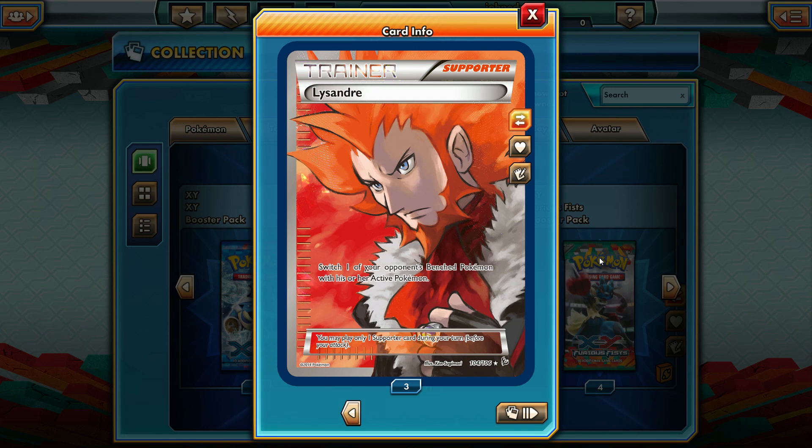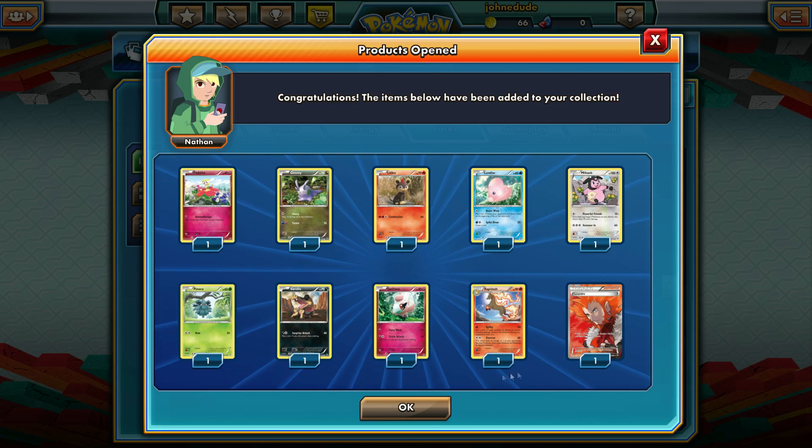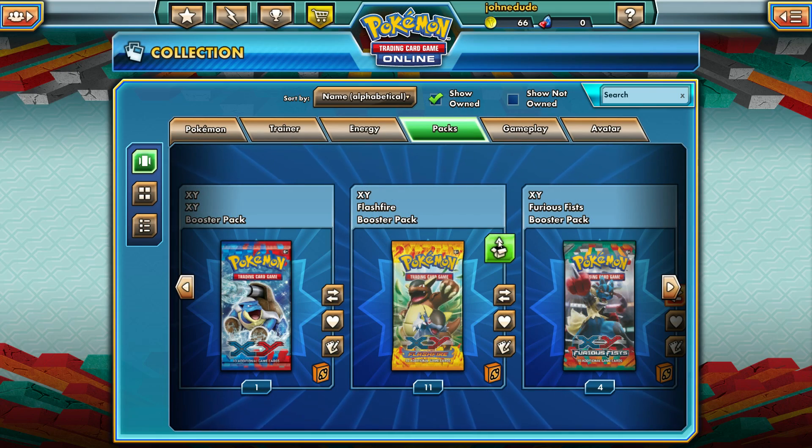It's pretty safe to assume I got my money back for this box. Two full art Lysandres — that means we got three full art trainers in this box. Wow, that is great! Using the Mega Reader — oh my god, this card is awesome. I definitely will have one of those to trade now, which is super cool.